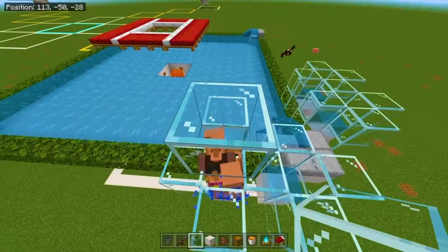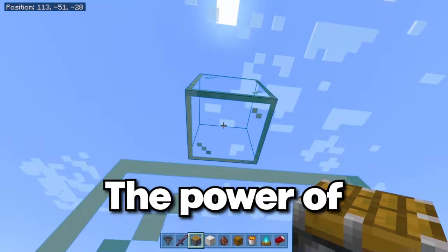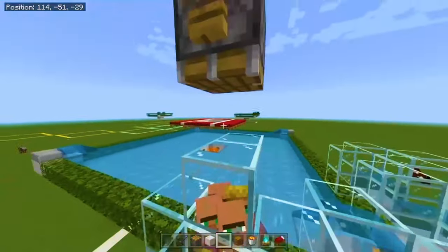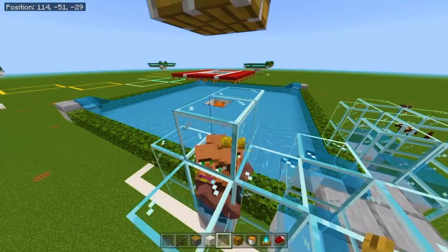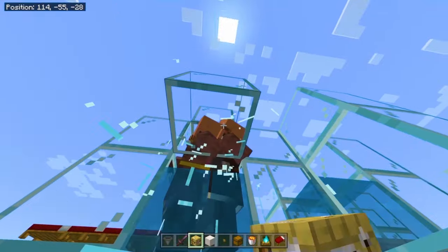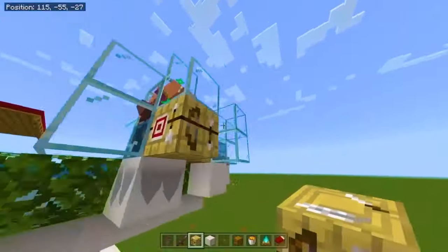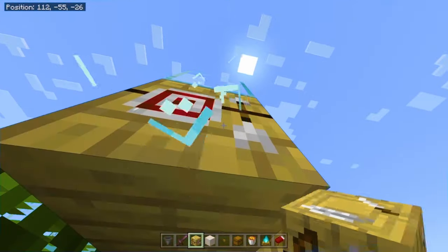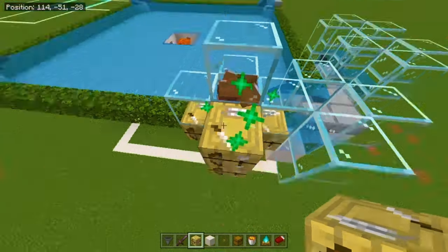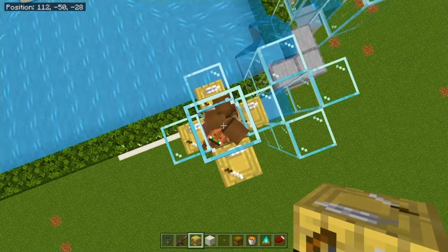Place two blocks, destroy the middle one, and use a piston to push the block down. Now they have a roof on top of their heads. Take your working stations, remove the bottom glass blocks, and quickly place a fletching table or whatever working station you have. Make sure to place five in each capsule — remove one top block if needed to fit the last fletching table. Now they're all fletchers and happy in there.